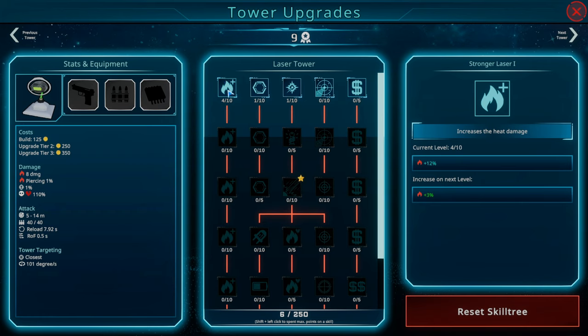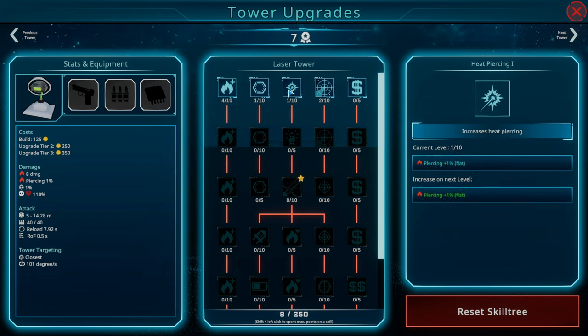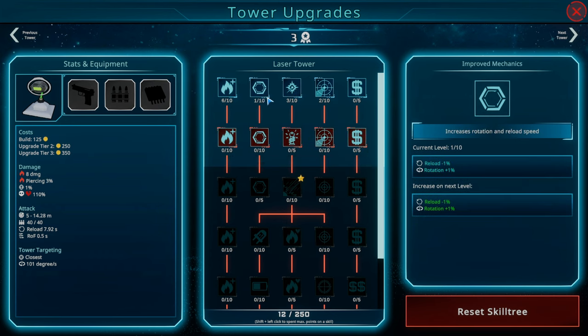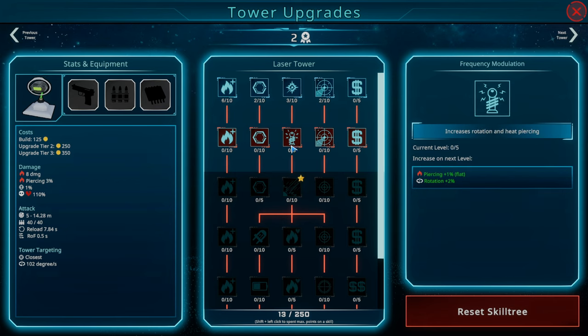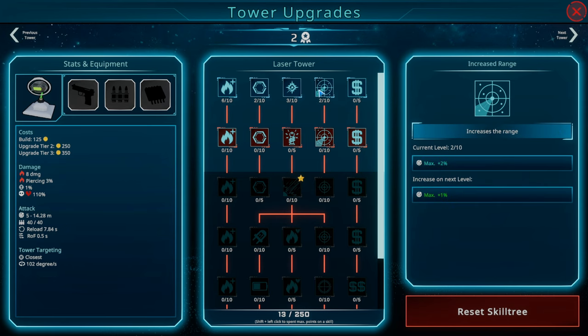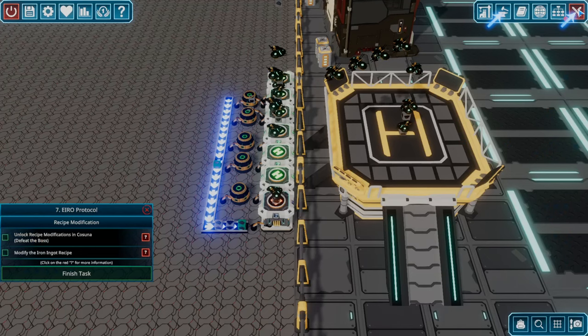Range would not be bad — a couple points on range, a couple points on damage, one point on reload. Fire damage plus three piercing, plus one. Let's do more fire damage on this guy. Increase rotation and heat piercing — rotation plus two. I can't do that until I exhaust the others, that makes sense. Two more skill points — one more on range and one more on damage. We'll call it an episode there.